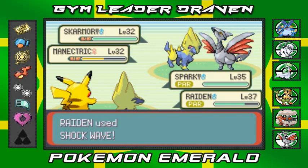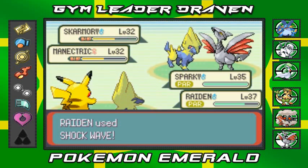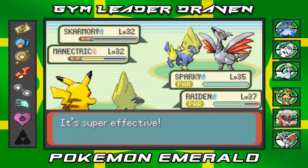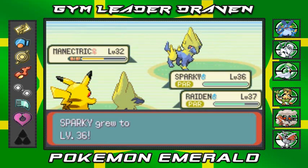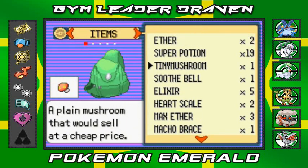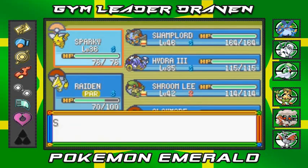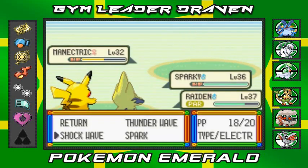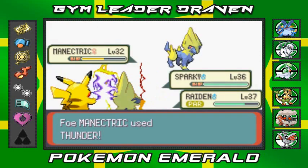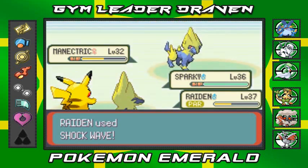We are both screwed right now. Going with Shockwave on the Skarmory we're battling — and no more Skarmory, so now it's a two-on-one battle. Look at that, Sparky grows a level! Claymore's still trying to evolve. Let's heal our Pokemon — there are Full Heals. Going with another Thunder attack — two Electric types against one, it doesn't really matter. Shockwave!